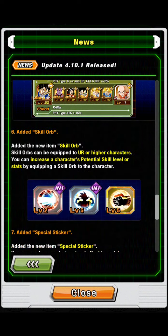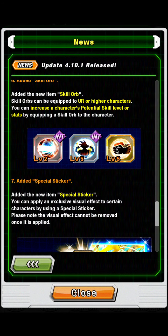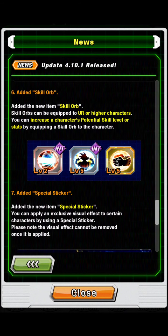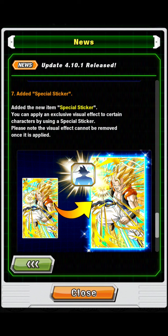They've also added the new skill orb item. Skill orbs can be equipped to UR and higher characters, and you can increase a character's potential skill level or stats by equipping one. I'm going to do a separate video on this — I talked about it when it came to Japan for the Japanese anniversary, and if we have it already, we are several weeks early.